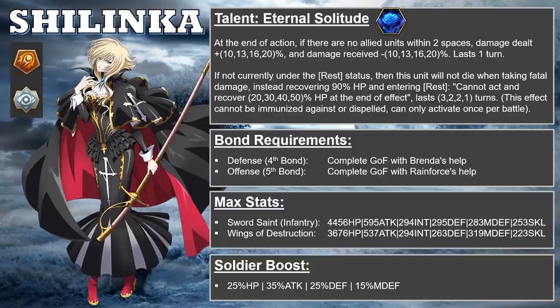Secondly, if Shilinka is not currently under the rest status, this unit will not die when taking fatal damage. Instead, she will recover 90% of her hit points and enter the rest state. In the rest state, she cannot act, and she recovers a certain percentage of hit points at the end of the effect. This effect lasts three, two, or one turn depending on star level.